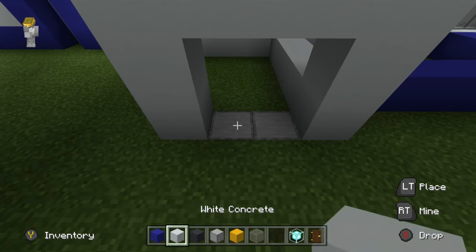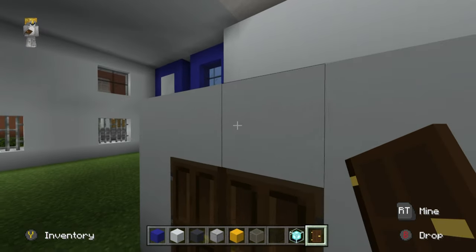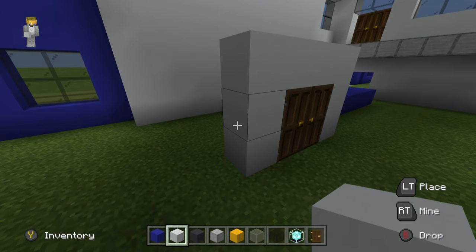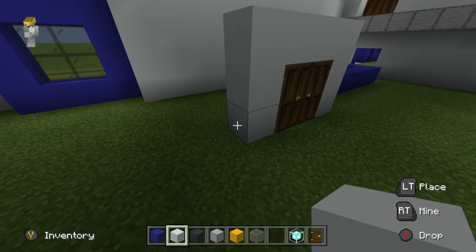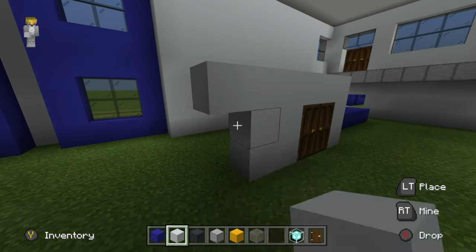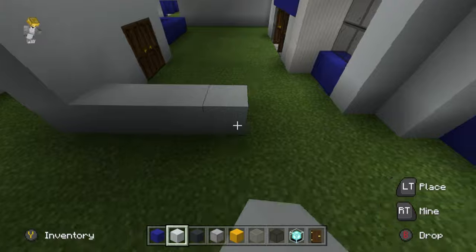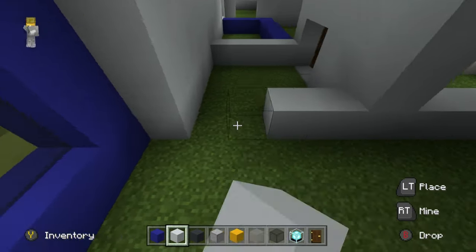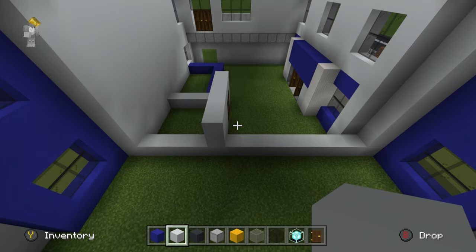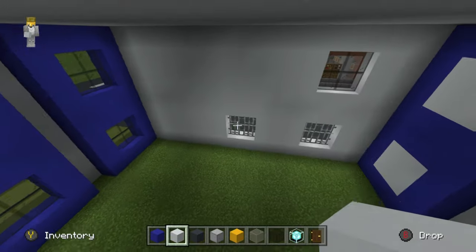Replace the ground with smooth stone and place a double door here, because this is going to be a staircase. Additionally, extend this area to the left — place two rows of white concrete — and join the white concrete towards the front and back of the build. You can see how this all gets slotted together.